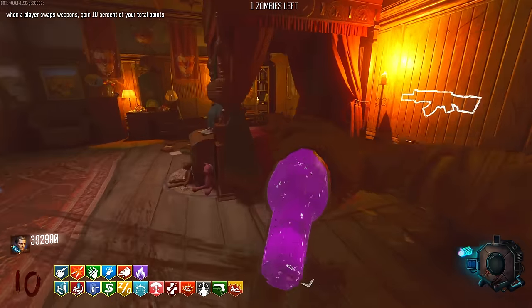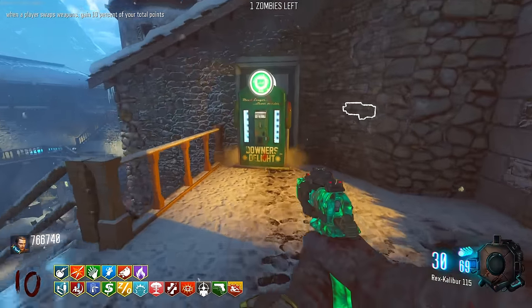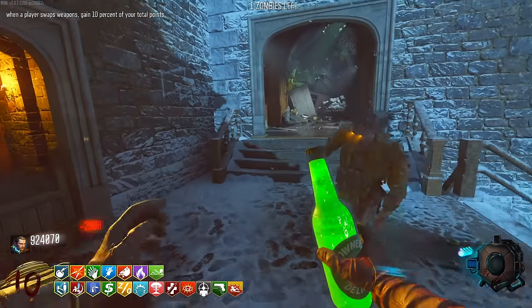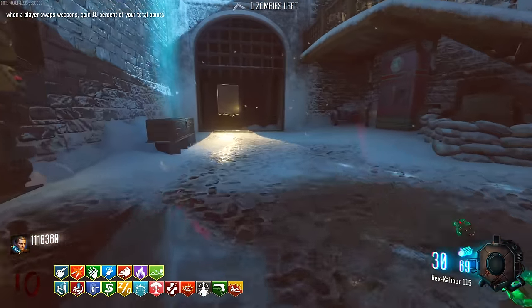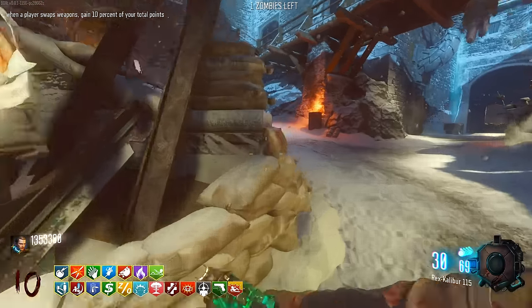We've reached the point where every time I swap weapons it doesn't even tell me how many points I'm getting. Downer's Delight - not bad, just increases the bleed out time, kind of useful. I want to hit the box, but I'll wait until we get Pack-a-Punch. Hello Deadshot - I almost missed you over here, the incredibly unlit perk.